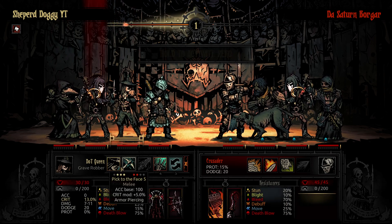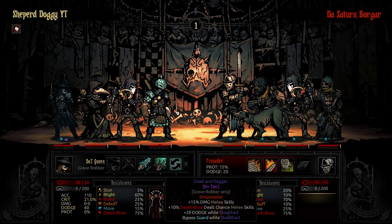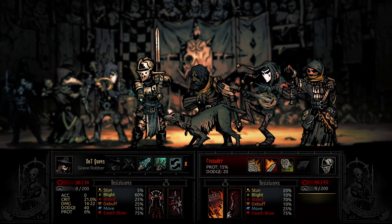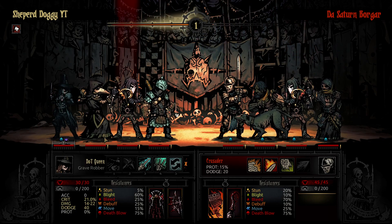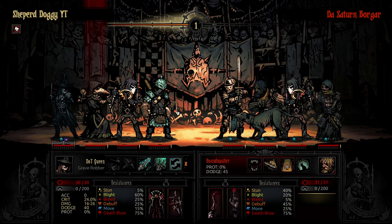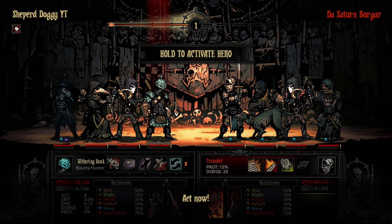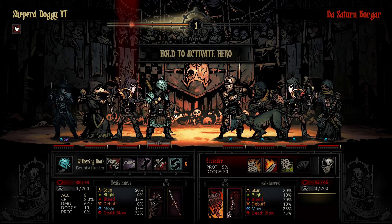So we have about as much damage set up as I could possibly think of. I have the Cloak and Dagger for plus 15% damage on melee skills, I have the Jack Chopper on the Grave Robber — something you never see — for plus 15% damage on melee skills and 3% crit. We also have the Emboldening Vapors to use twice on this Grave Robber, so she's going to be doing a truckload of damage to whatever my opponent here, Saturn Burger, comes up with.